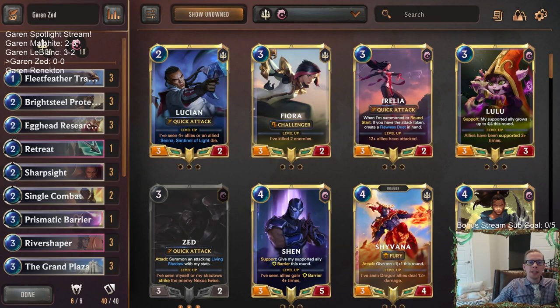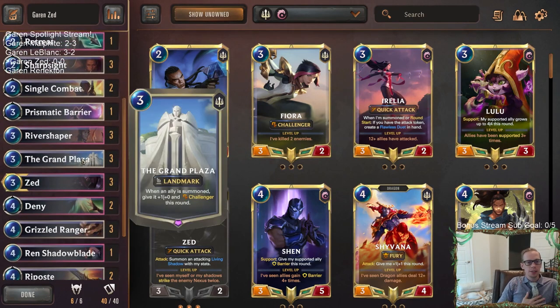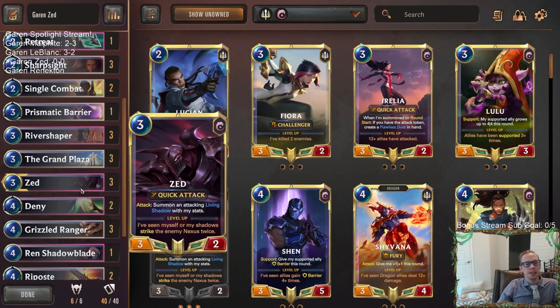Welcome everybody on Twitch chat and YouTube for some Garen/Zed - our third Garen deck on Garen spotlight day. This one's going to Ionia and also being another aggressive deck. The key card we're showcasing here is Grand Plaza. You may have forgotten about this landmark - it used to be the talk of the game. It still gives +1/+0 and Challenger this round.